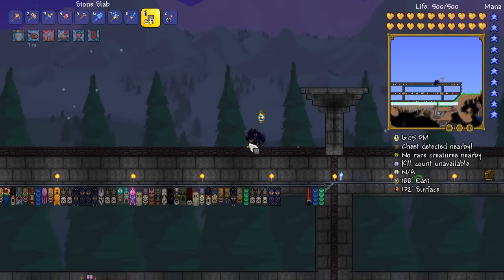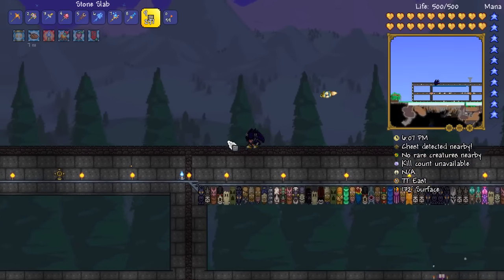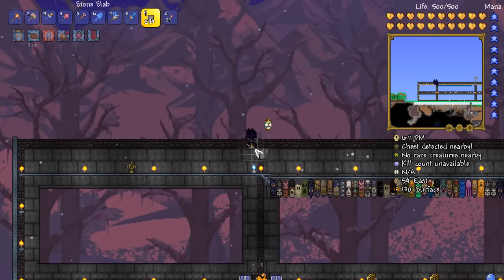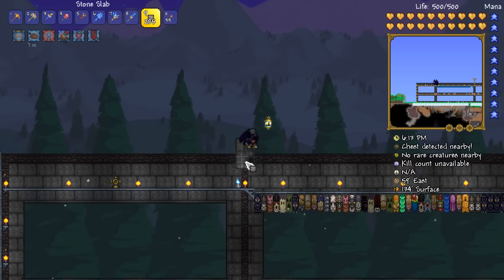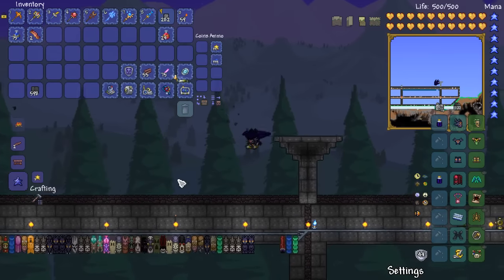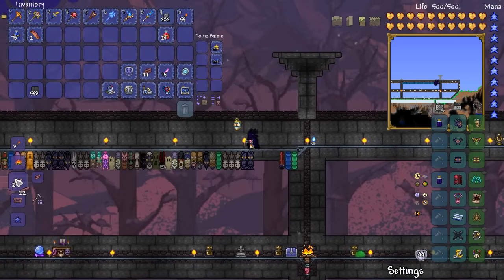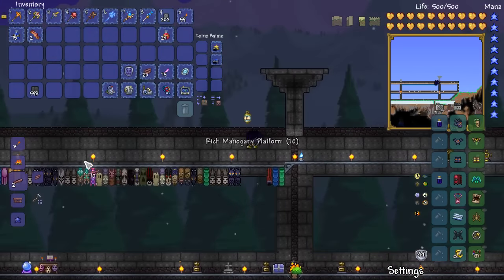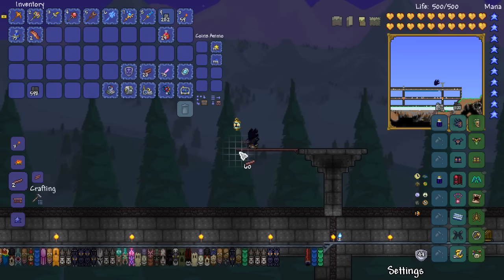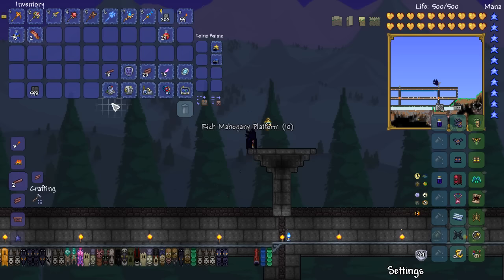We're going to have a pillar right there, go over this side and have another pillar. We've just got to make sure we get them both to the same height. Hopefully we can actually manage to do that without messing up. And what we're going to do is place down a bunch of platforms. I think it was 70 — let me count — yeah, it was. So I'm going to divvy that up and put 20.